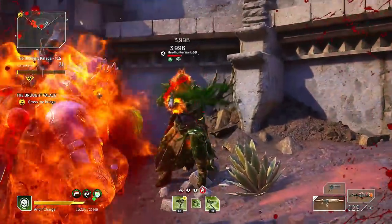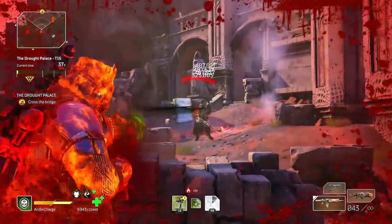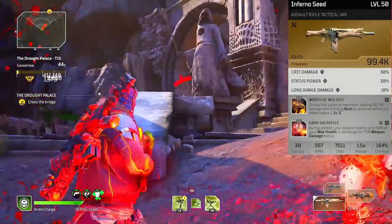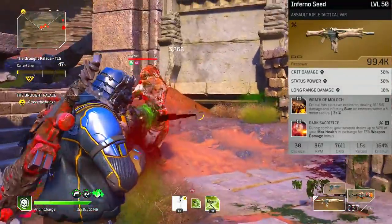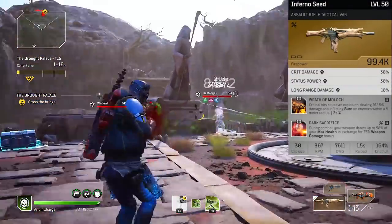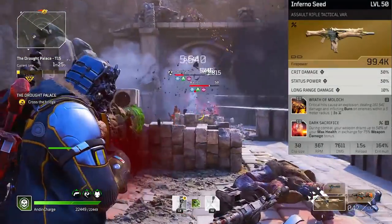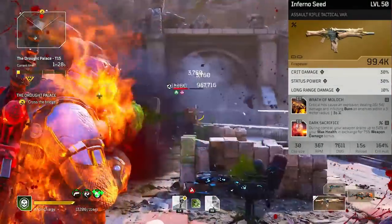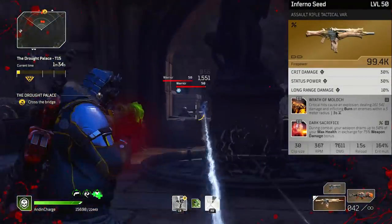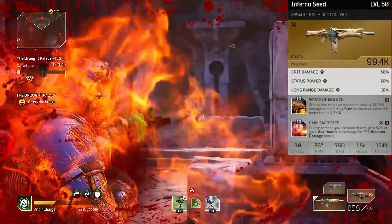The gear screen collage will be at the end of this video, but let's go over one piece at a time. For weaponry we have some flexibility — we're specced for assault weaponry: submachine guns, assault rifles, double guns. I prefer the Inferno Seed; I got a god-rolled one from the stimulus packages. On the primary weapon you want Dark Sacrifice, Killing Spree, or Embalmer's Rage. Dark Sacrifice is my favorite — 75 bonus weapon damage is very fat.